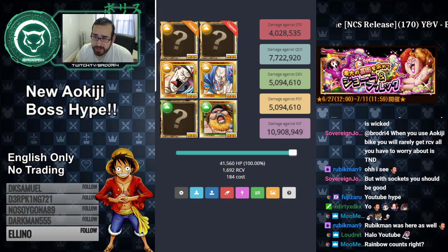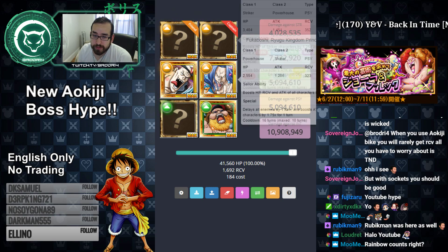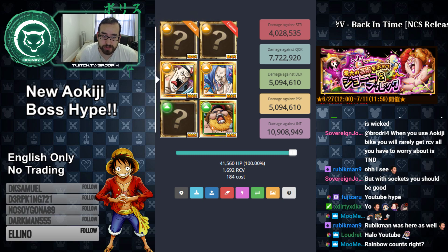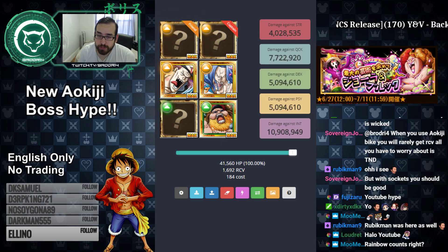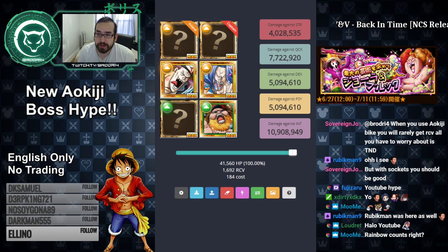Now the reason I'm doing so much damage here is for a few reasons. First off, we have an orb booster and a type booster — orb booster in Squad and type booster in Fukuboshi at 1.75. And yes, rainbow does count.